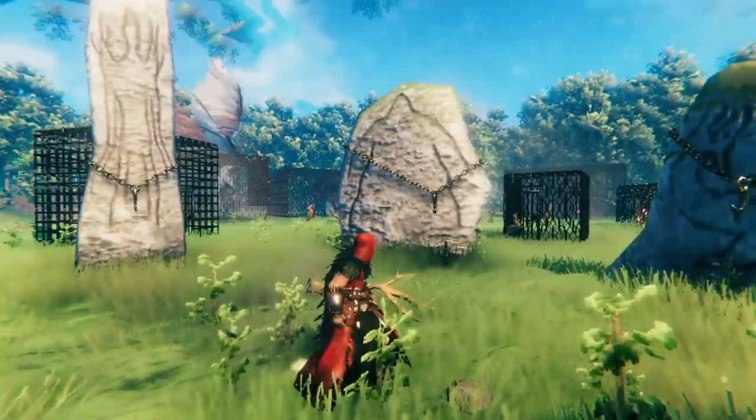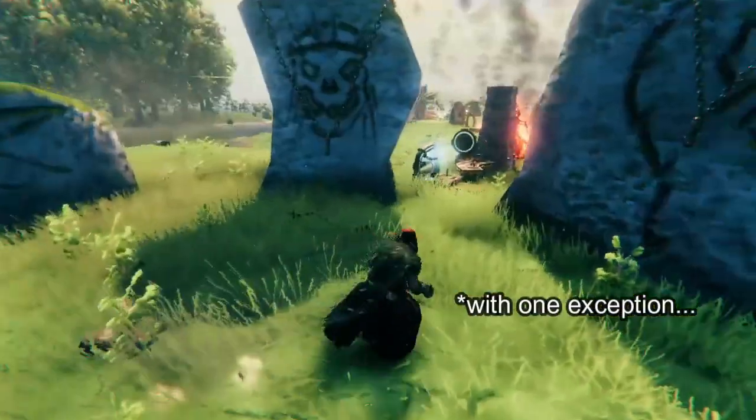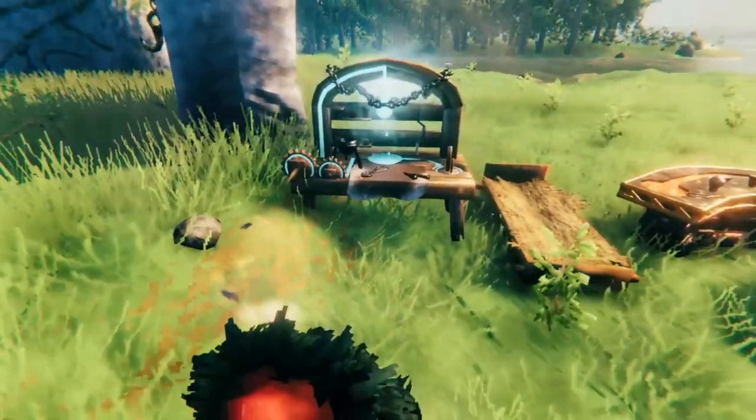We'll be killing these bosses and you'll see how that changes the different raids that can show up. For all of the events to happen, you have to be near a base. The game determines a base by the presence of certain items.